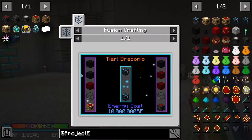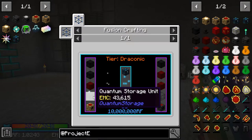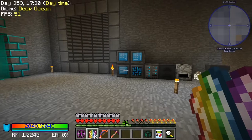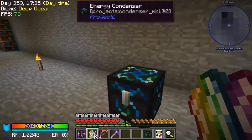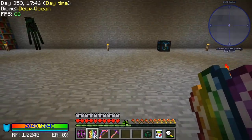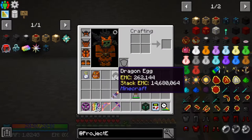First of all, we need those to get the condenser Mark II. We need one of these and one of these. But more importantly for us right now, these will let us get EMC generation, and I'm pretty sure they're going to be tick-accelerated. So what we can do is set up a system in our mining dimension to just get a load of EMC, essentially, really quickly.